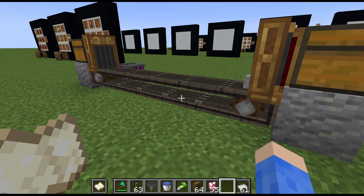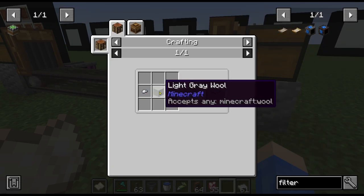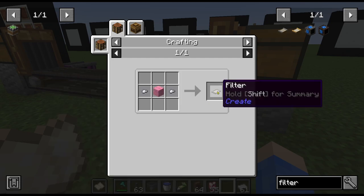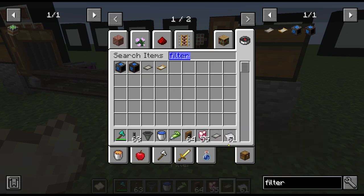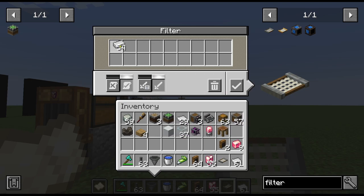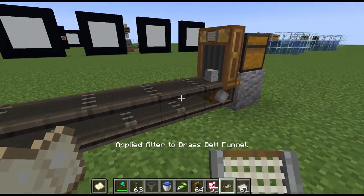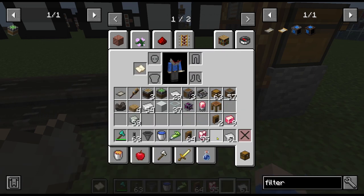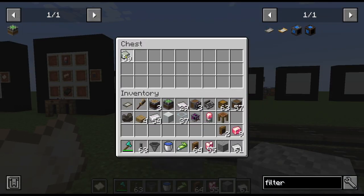There is another filter that's really easy to make. You can filter things with a piece of wool and everything. If you hold the filter in your hand and right-click, it opens up a menu. You can say I want you to let iron go in, I want you to let slabs go in, and I want you to let andesite alloy go in. If I pop this filter on there, it'll only pass those matching items.